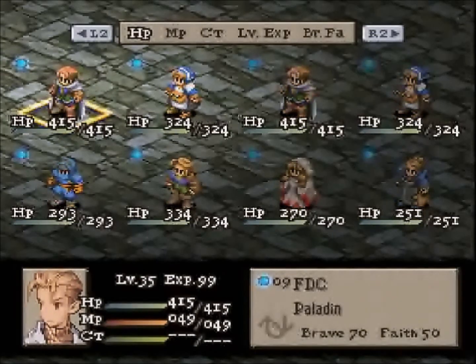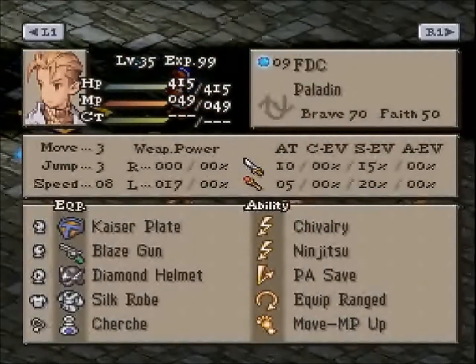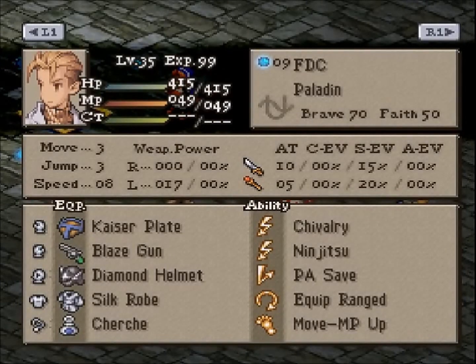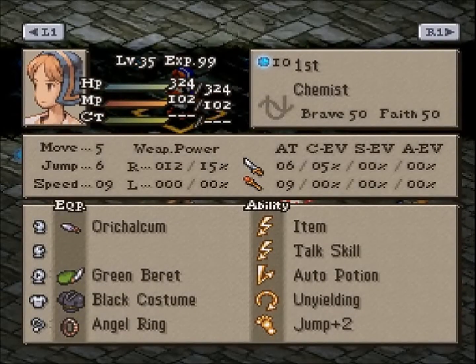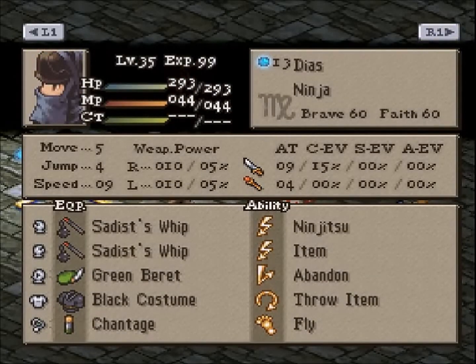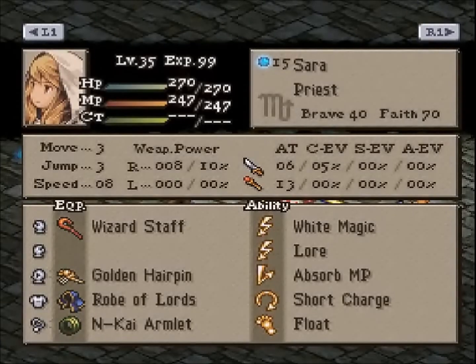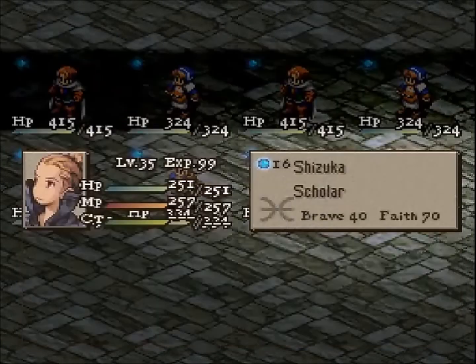On top is Shade's team — doesn't have a name — and on bottom it's Rex's team, Evernight. Shade has FDC the Paladin, First the Chemist, Shade the Paladin, and Second the Chemist, versus Rex's team which has Diaz the Ninja, Alexander the Archer, Sarah the Priest, and Shizuka the Scholar.